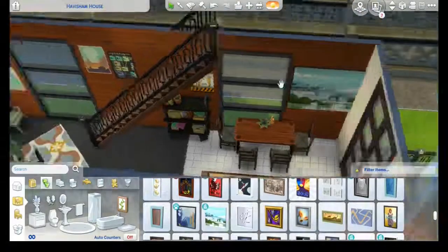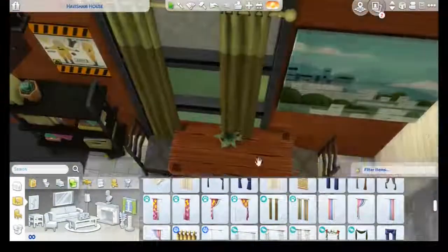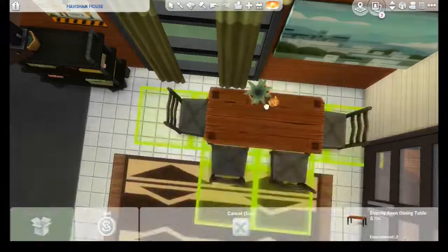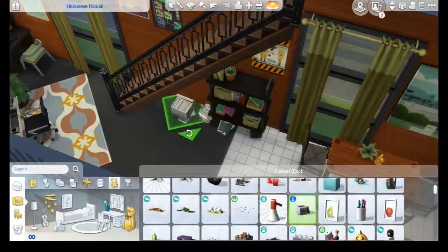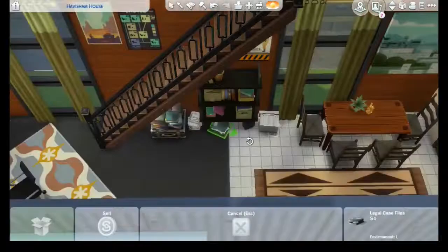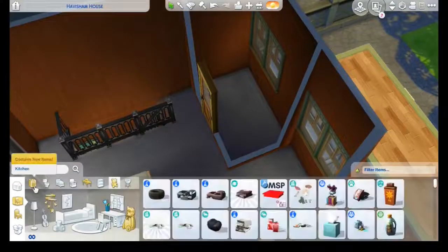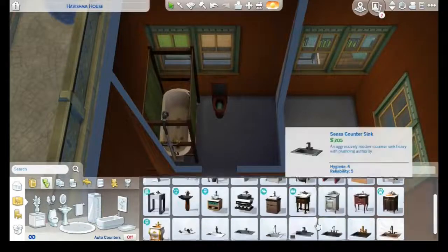Even though he's maybe an introvert who enjoys spending time on his own, he also likes to have friends over. Since he has a big living area I wanted to give him some activities to do with friends. Now placing the clutter — you can see he has all these files and documents about the environment that he wants to study and use as a basis for his videos.